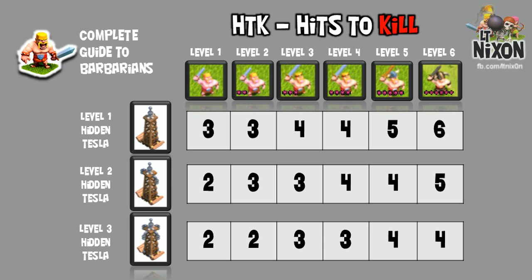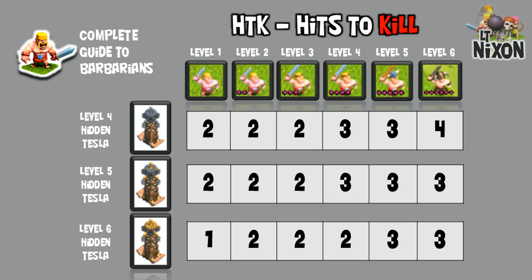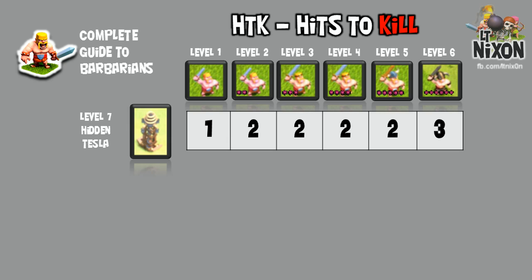Hidden Teslas are a pretty good defense against Barbarians. A level 3 Hidden Tesla will two-shot any level 1 or level 2 Barb. A level 6 Hidden Tesla will take out any level 4 Barbarian and below in two shots — at 0.6 seconds per shot of Lightning Bolt, that means it can take out the level 4 Barbarian in 1.2 seconds. The new level 7 Hidden Tesla will two-shot any Barbarian level 5 and below, and three-shot any level 6 Barbarian.